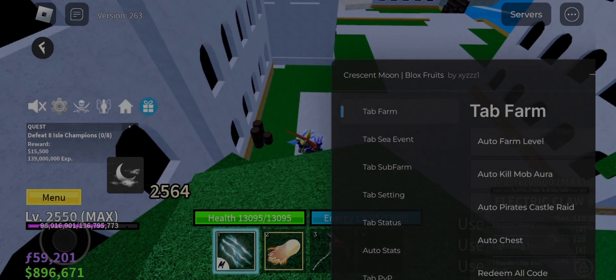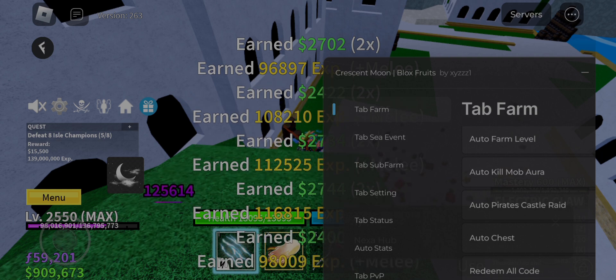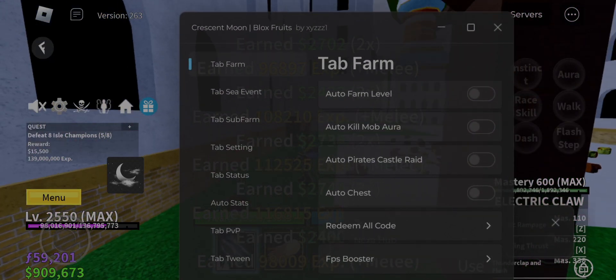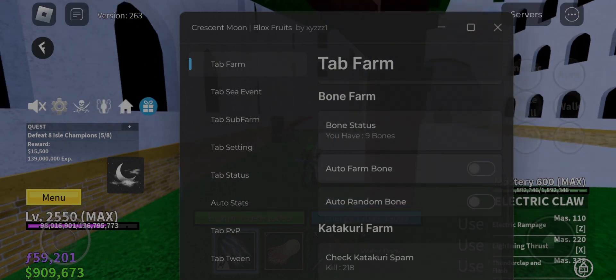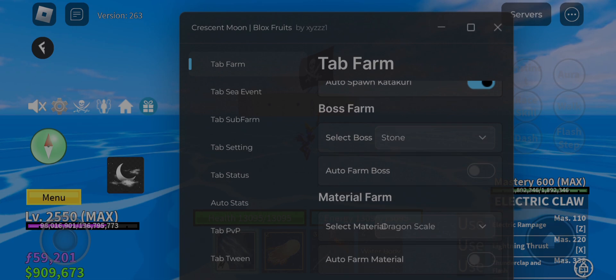This script has many hacks and features — more than Oh My God and Red's Hub — and works fine. It has auto level, visuals, ESP, and race. Auto mastery melee, sword and fruit, and PVP to kill players, auto aim, and more.